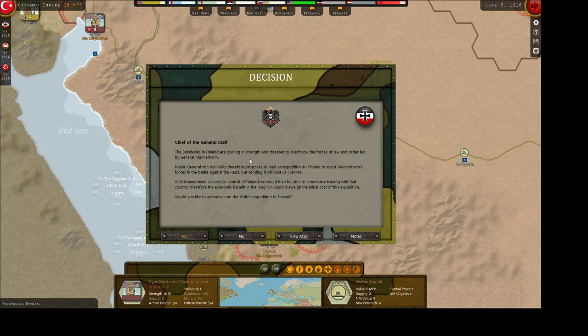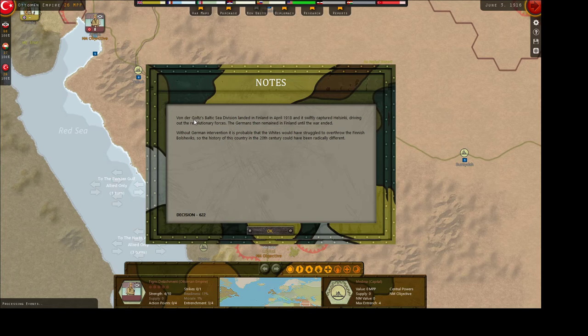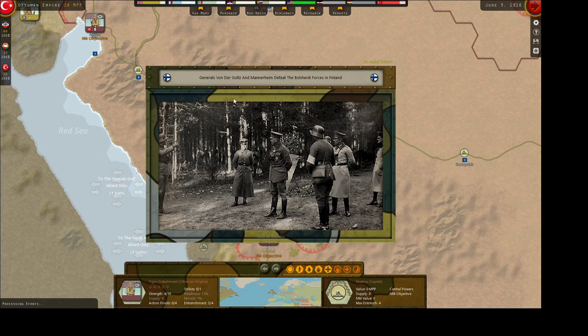Bolsheviks in Finland are gaining strength and threatening to overthrow the forces of law and order led by General Mannerheim, who later becomes commander-in-chief of all Finnish forces during World War II. Major General Vondergold proposes to lead an expedition to Finland to assist Mannerheim's forces against the Reds, costing 75 MPPs. With Mannerheim in control of Finland we could commence trading. Yes, we're going to do this. General Vondergold and Mannerheim defeat the Bolshevik forces in Finland — this is a little early, but that's okay.